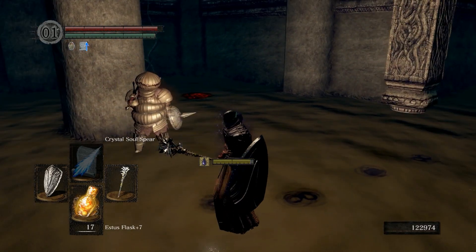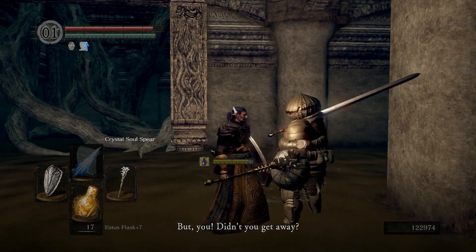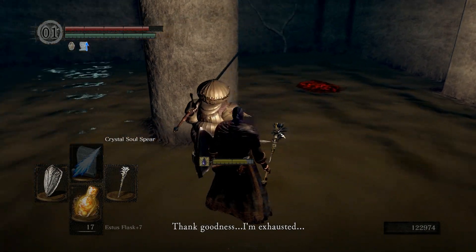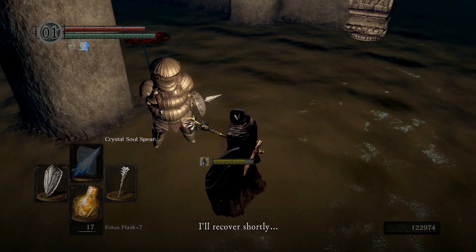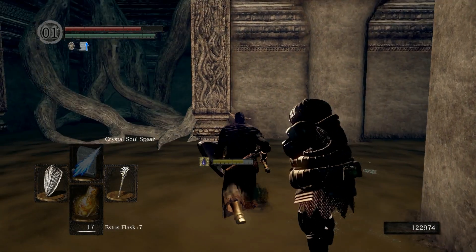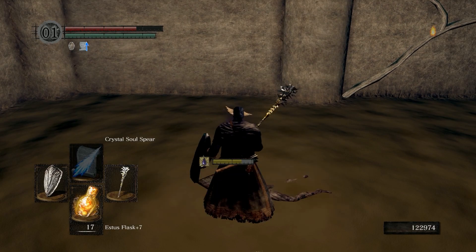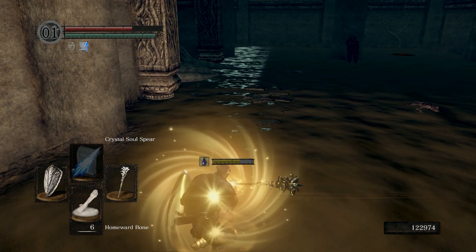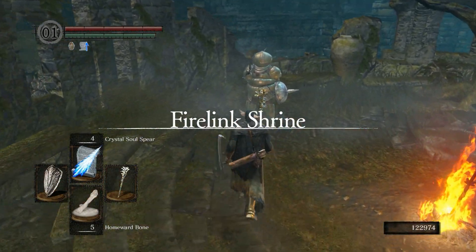Okay, it looks like he might be good - we might have actually not failed this time. He says: 'You've saved me once again. I'm exhausted. I think I'll have a rest. Ground below me is my pillow, I'll recover shortly.' That means he's going to survive! If you don't get the Speckled Stoneplate Ring there, that means he's going to survive and you can move on to the rest of his story. If we go back to Firelink right after talking to him, we might get a little extra dialogue with his daughter.